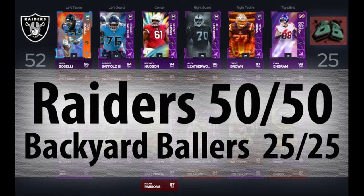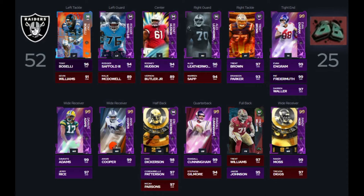What's up, Madden community? MT Squared back with another Madden 22 Ultimate Team video. And today, we've got a Raiders 50 out of 50 plus Backyard Ballers 25 out of 25 theme team with the new Gridiron Forge Nate Hobbs in the lineup. Nate Hobbs will be available on Friday, April 7th, and he gets x2 Raiders chemistry. This is huge.